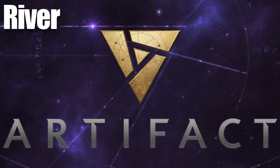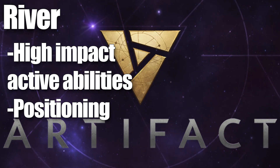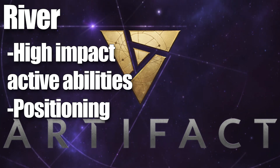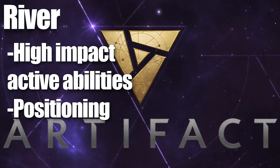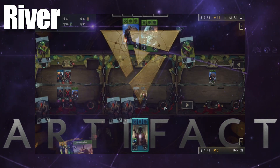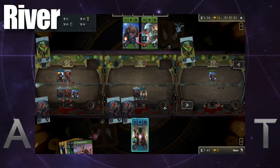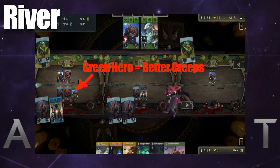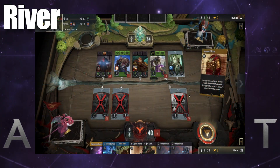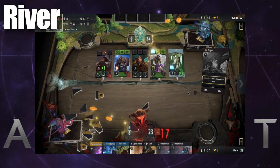If flop heroes are about stats and survivability, and turn heroes are about powerful passives, round three heroes or river heroes are first and foremost about active abilities. When you play them out on turn three, you maximize the amount of cooldown you've run down, and you also get a lot more control about where they will be deployed. Take Chen, for example — by playing him out on turn three, his Holy Persuasion is still a couple turns off cooldown, but you get to place him where you think there will be the highest value targets. Similarly, Sniper — by playing him out on round three, you maximize the cooldown that is gone so that you can use his Headshot on time and on a good target.